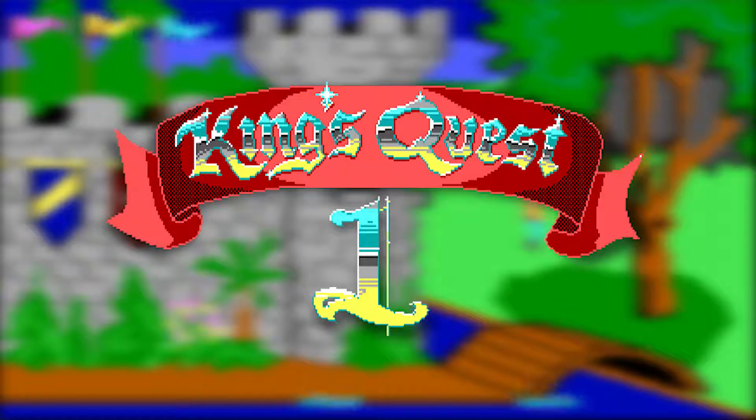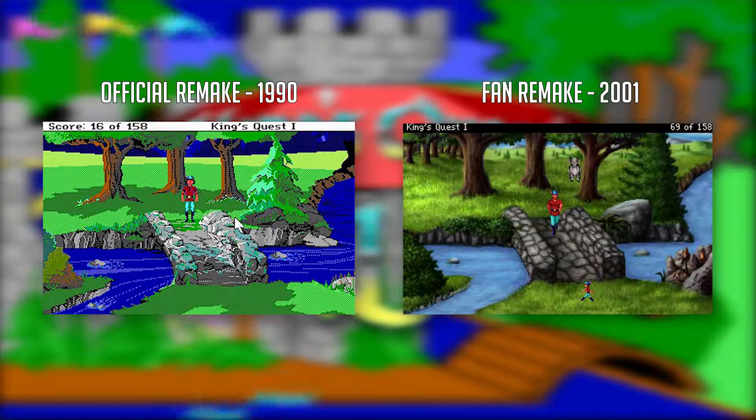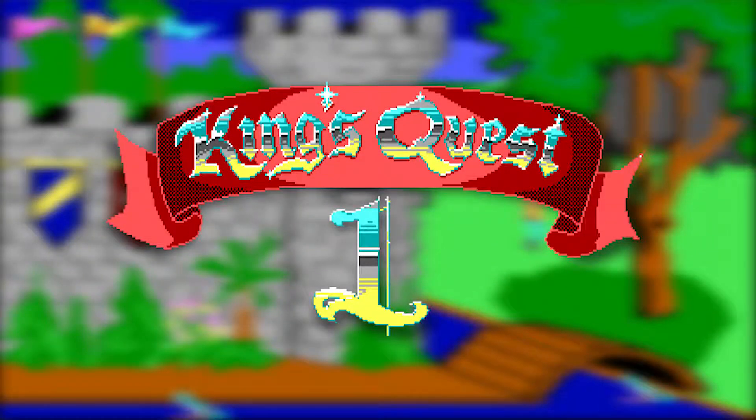This is a complete blind play for me, which is going to be pretty painful because these games are notorious for being really difficult. So we're most definitely going to be using a hint system for this playthrough. There have been two remakes — an official VGA remake done around 1990 by Sierra, and a fan-made one done around 2000 or 2001. But we're going to be playing the original because we like punishment apparently.